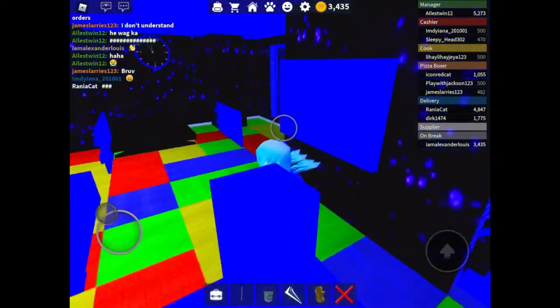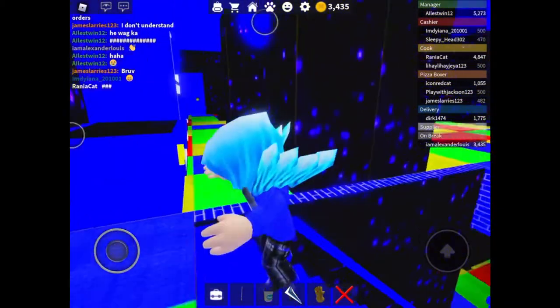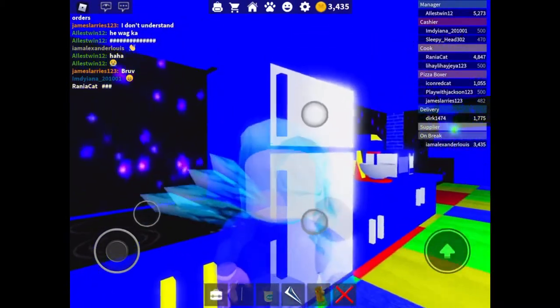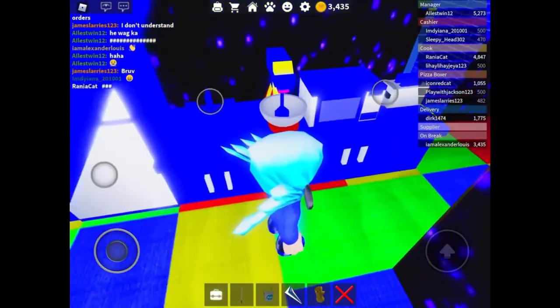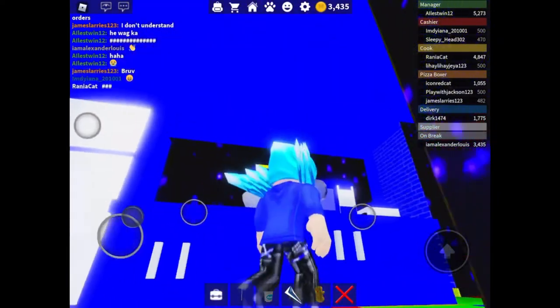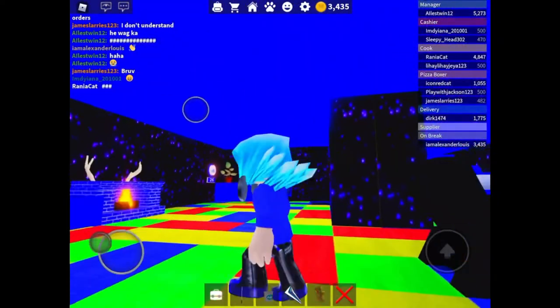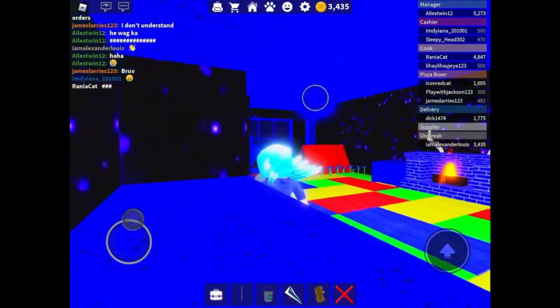And go up here. There's a TV. And this is where the kitchen is. Freezer. This is where you cook. This is where you get the food. Closet. And the closet on top. And this is where you get the food to give it to you.